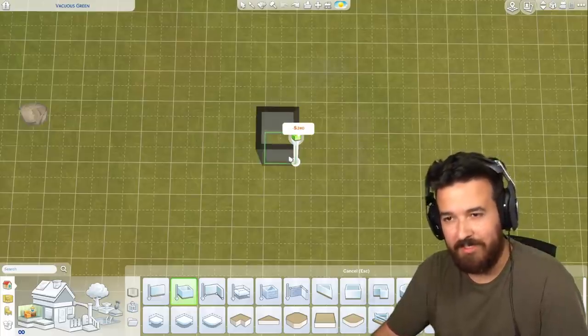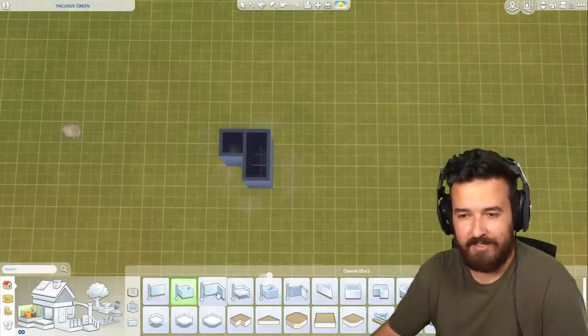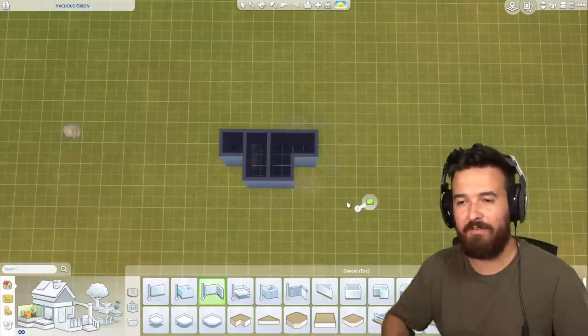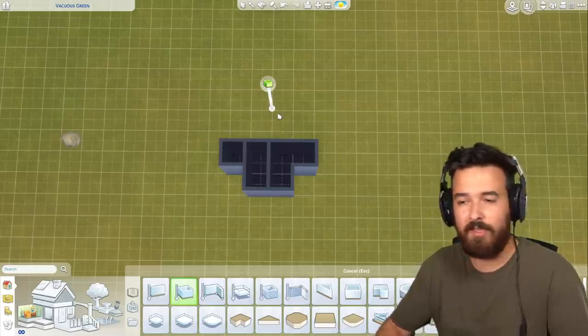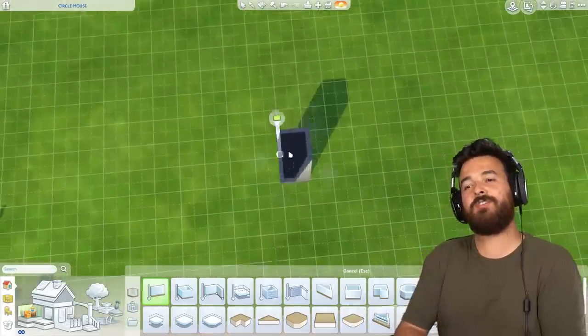We're building a regular house but every room is one tile bigger. So that means we're going to start off with a one by one, then a two tile room, then a room that has three tiles, and so on — we'll keep adding one tile for every room. They don't have to be joining; the one by one doesn't have to be next to the two tile room.